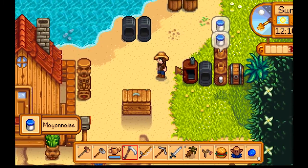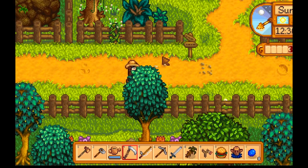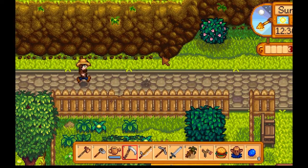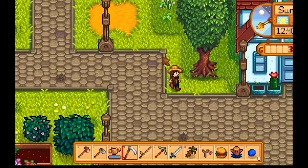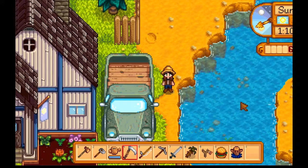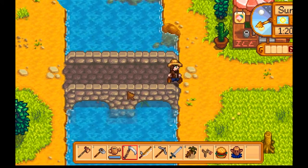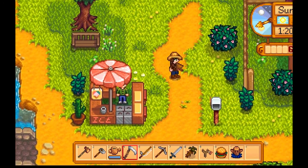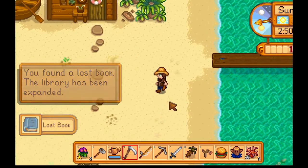I think I should just sell all this crap to Pierre. Because I do want to try to drop that off to Clint. Then I'll go to the beach and get some sea shells and sell that to Willy and hopefully that'll be enough for some melon seeds. Alright, Pierre. We got $6,000 and that is gonna run out in a few minutes. I wish I could afford some ice cream. Upgrade my axe, please. Thank you.